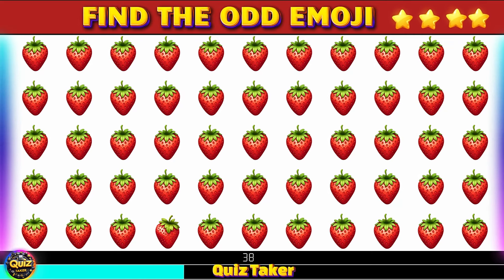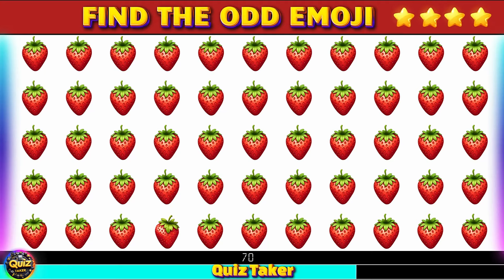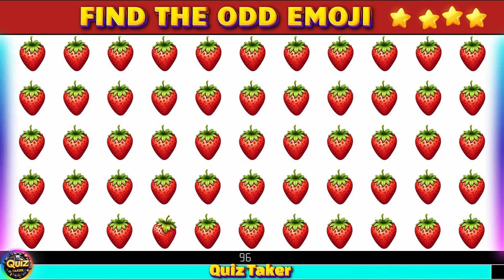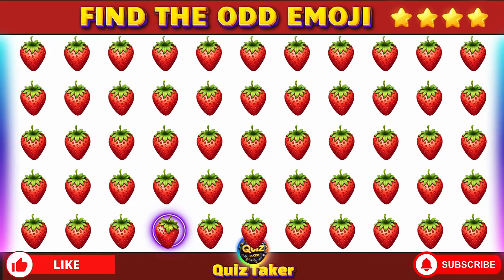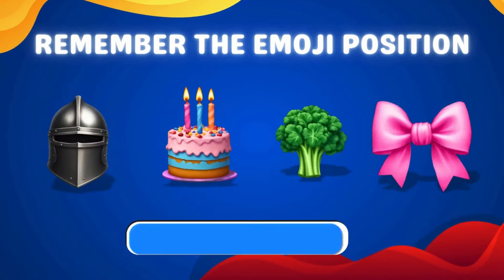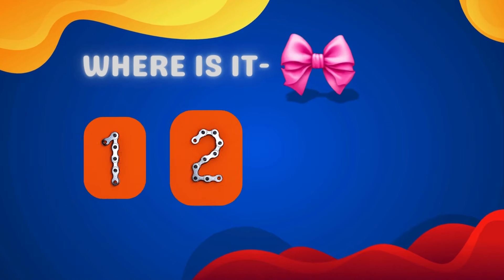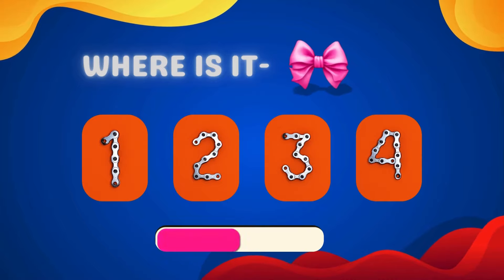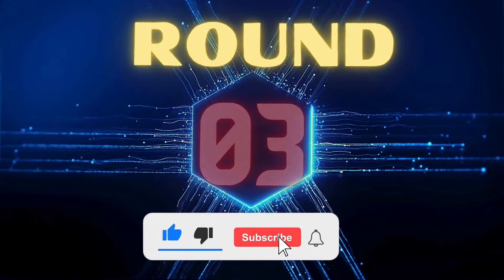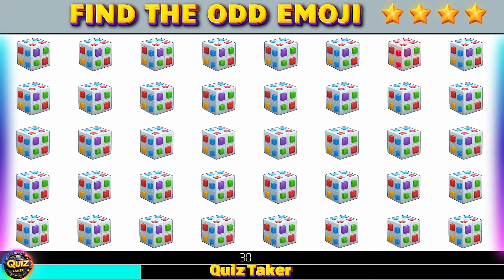Try to find the odd emoji. Yes, it's round 2 — remembering the position of all emojis. Now remember where this emoji is. Correct position is round 3. Look closely at these.